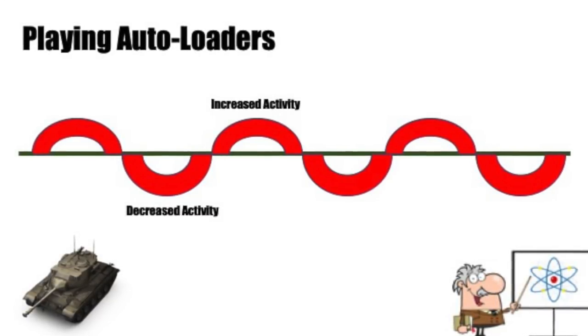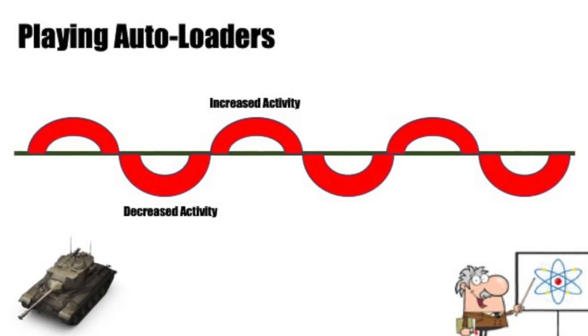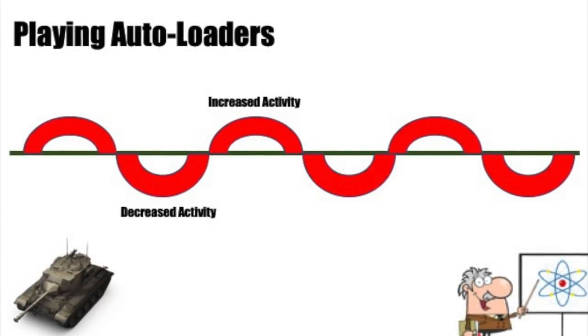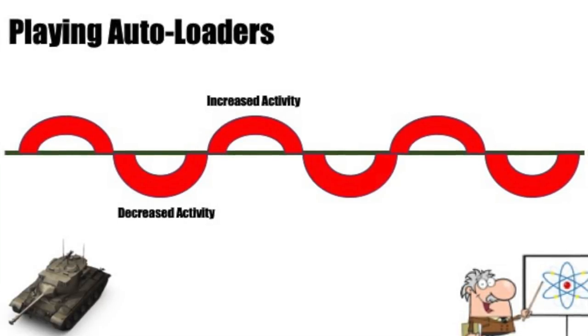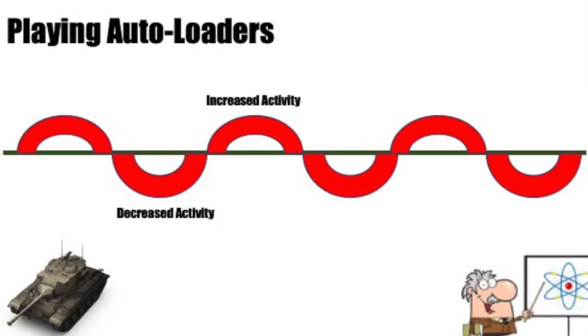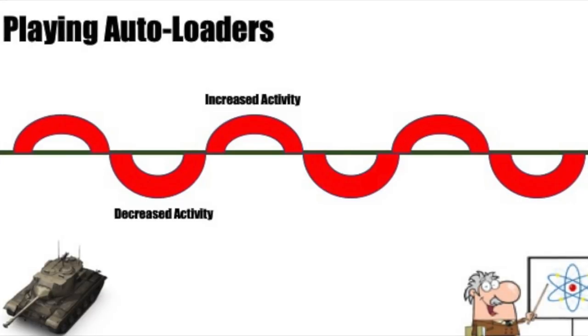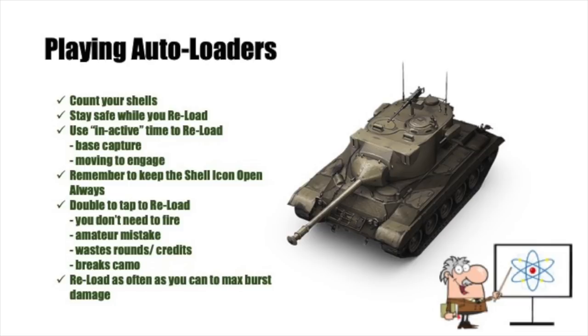You can engage the enemy in a much more increased manner than a normal tank, but you also have periods of decreased activity — you don't engage in a flat continuous linear fashion. So the goal is to have your magazine with the full amount of shells as often as possible throughout the game, to maximize the number of increased activity cycles and minimize the decreased activity cycles. Here are some tips on how to do that.